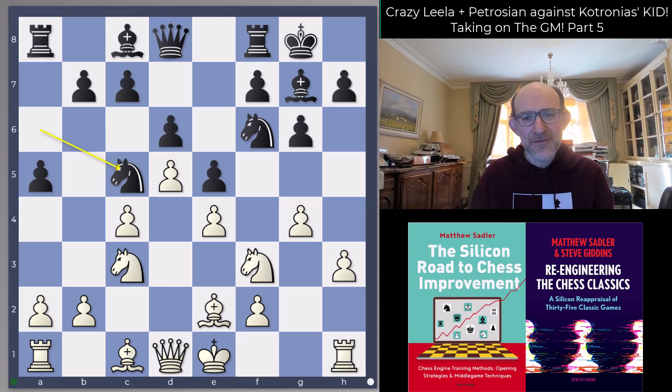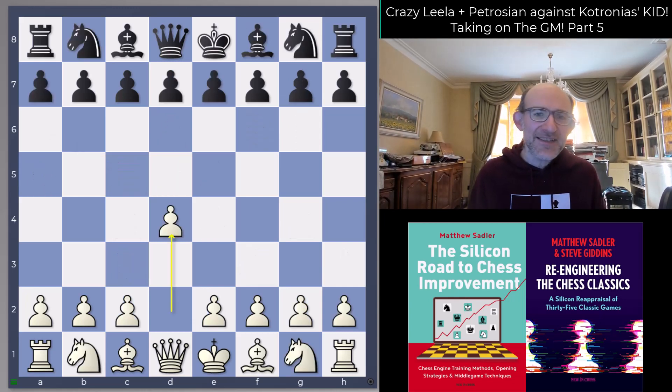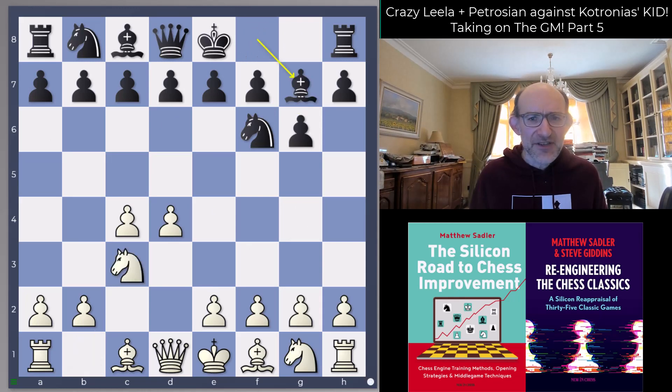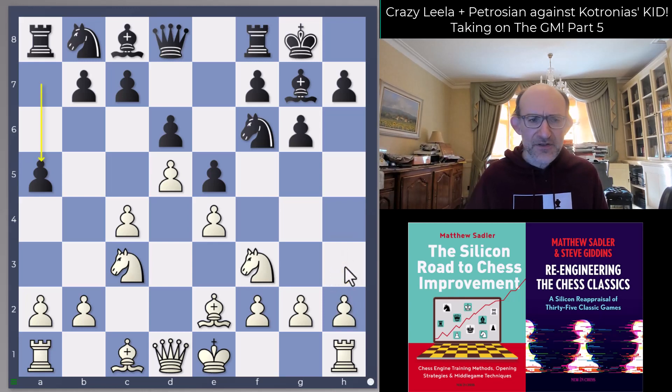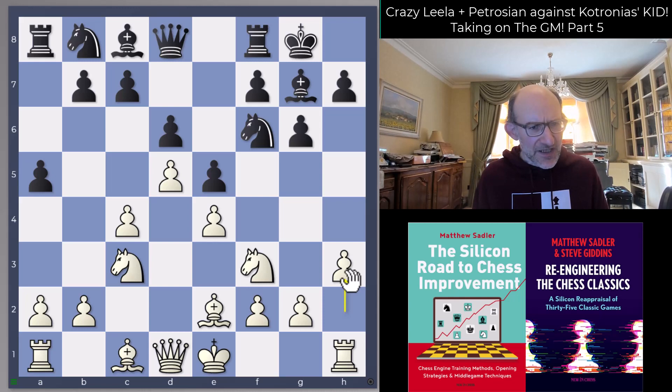We looked at the King's Indian last time — a very interesting system in the Petrosian with h3 and g4 very early, and we looked at the line recommended by Grandmaster Gawain Jones in his series of books on the King's Indian. In this video we're going to look at what Greek Grandmaster and theoretician Vasilios Kotronias recommends against this line and see what Leela comes up with. The line is: d4 Nf6 c4 g6 Nc3 Bg7 e4 d6 Nf3 castles Be2 e5, and now d5 — that's the Petrosian system — and after a5 we have h3, a slightly unusual wrinkle.